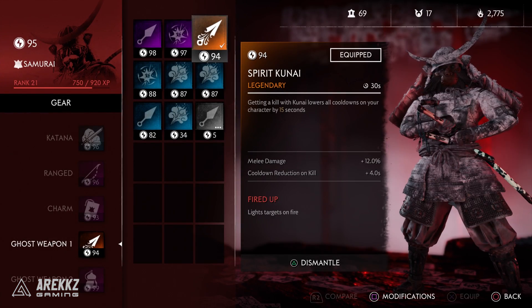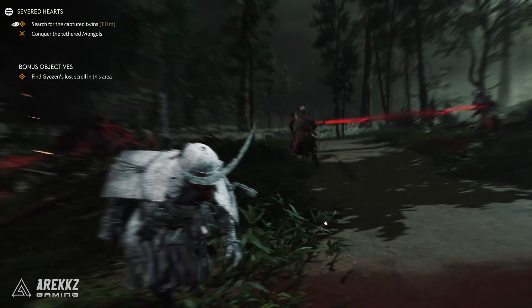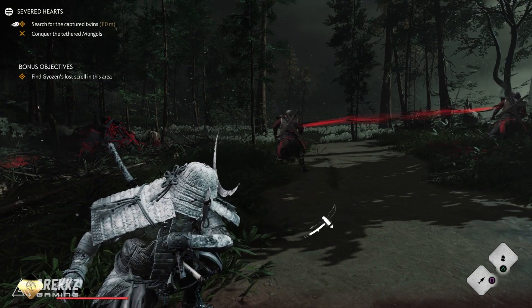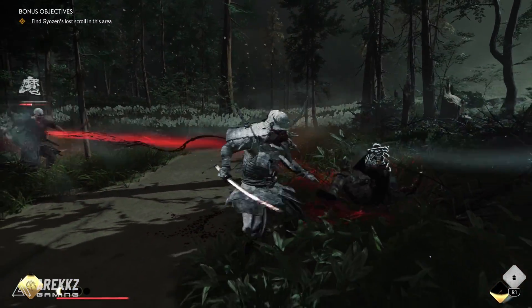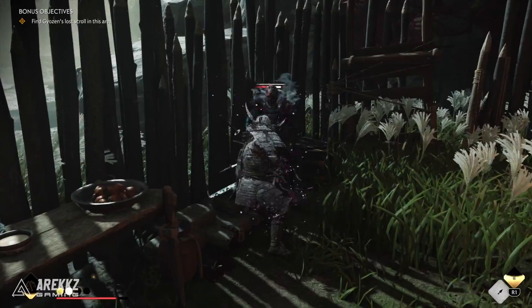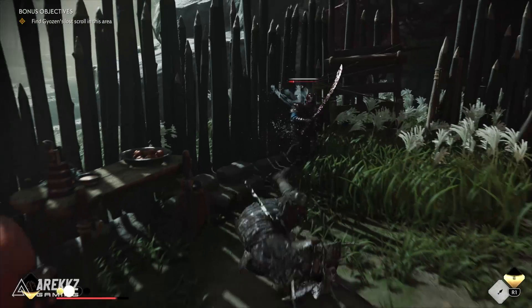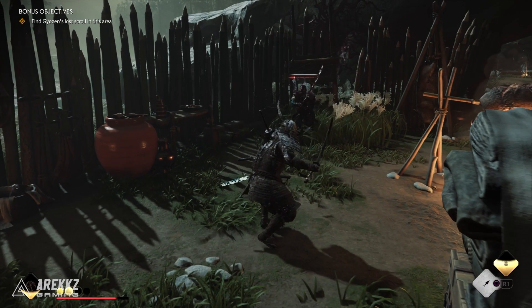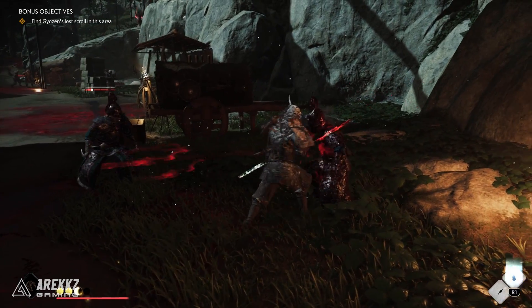To begin with, let's start off with the one that I got to drop. Unfortunately I haven't really got any of the really good ones, but I have got the Spirit Kunai. It's kunai, so it's one of your ghost weapons. It's kind of a little bit annoying because kunai don't do that great of damage, so if you want to get the kill shot with them you do have to weaken the enemy first. Either way, the Spirit Kunai has a special bonus whereby getting a kill with the kunai lowers all cooldowns on your character by 15 seconds. So it's pretty cool if you want to use your abilities more frequently, especially if you pair it with something in your skill tree that also reduces your cooldowns. It's just the fact that you have to have enemies pretty weak before you even consider using a kunai, so it's kind of a bit hit and miss.